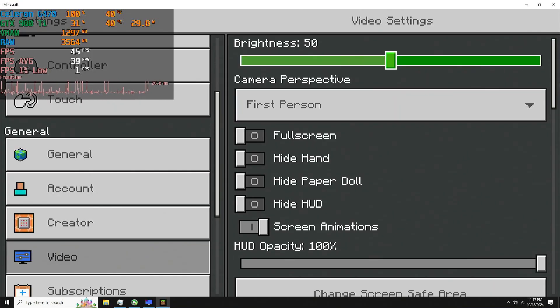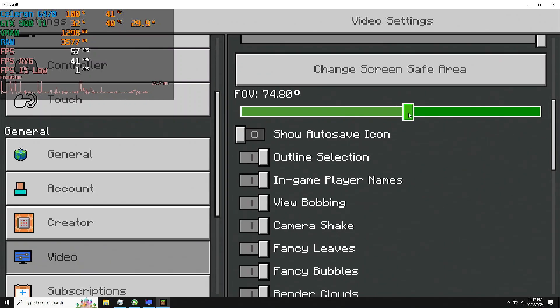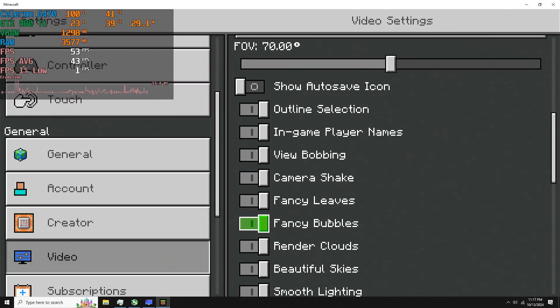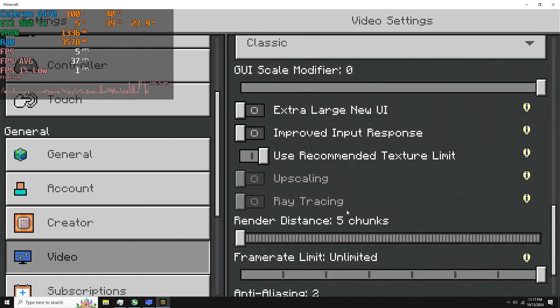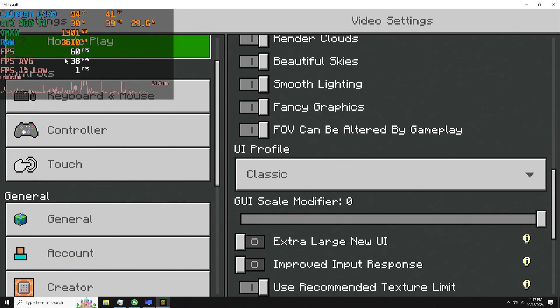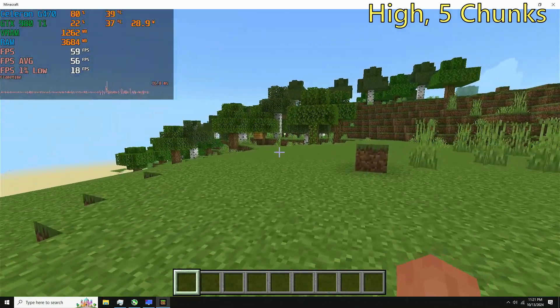Starting off, I am playing at 1080p on what appears to be the high settings. Minus the render distance — for some reason, the game automatically defaulted to 39 chunks. Yes, 39. That is absurd. I lowered it all the way down to the minimum, because 39 chunks is not going to work on this Intel Celeron.